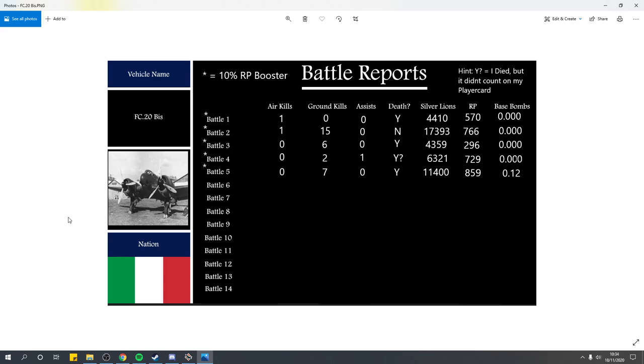Battle 3: 0 air kills, 6 ground kills, no assists, I did die - 4,359 SL, 296 RP. Battle 4: 0 air kills, 2 ground kills, 1 assist - 6,321 SL, 729 RP. I did die in that match but it didn't show on my player card for some reason, even though the pilot was dead. Battle 5, which is the match to spade the aircraft: 0 air kills, 7 ground kills, no assists, I did die - 11,400 SL, 859 RP, and 0.12 tons of base bombing. Not a bad spade, but I've certainly had better.